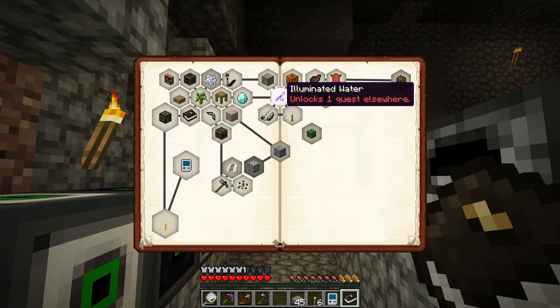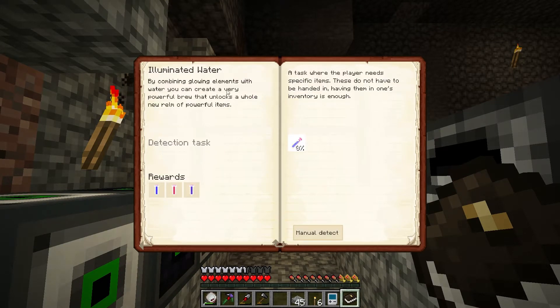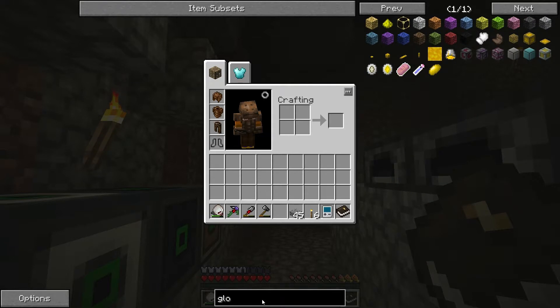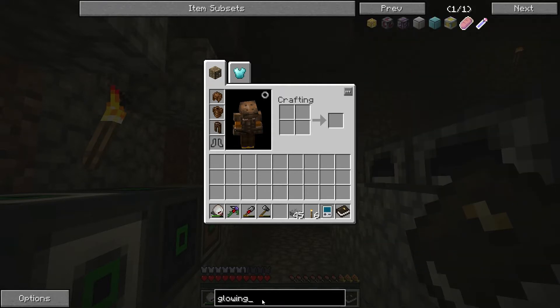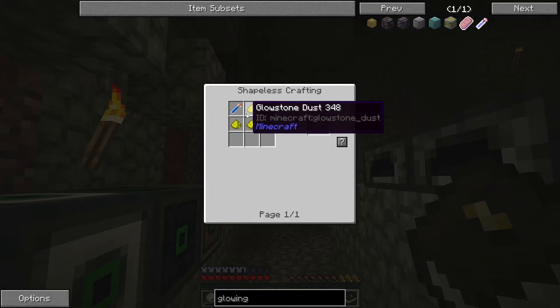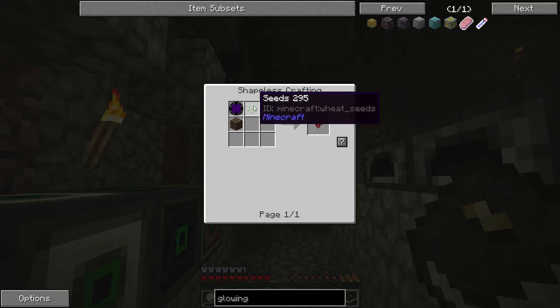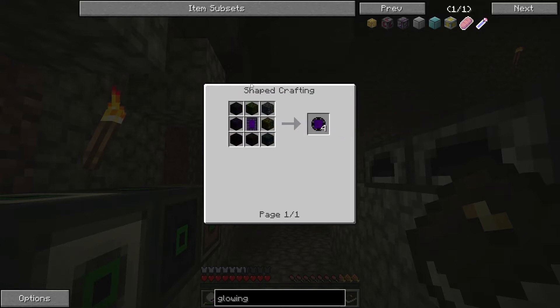Oh, this is new. Illuminating water — by combining glowing elements with water, you can create a very powerful brew that'll unlock a whole new realm of powerful items. Glowing water. What is that? I need glowstone and this. That is gunpowder, Netherworld seed, soul sand. Okay, so I think that one is way ahead of us right now.